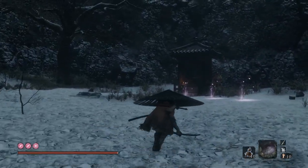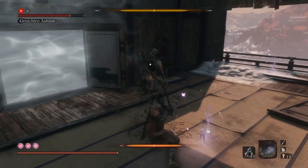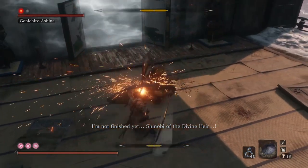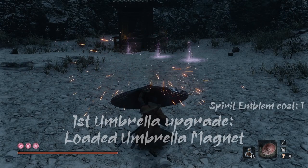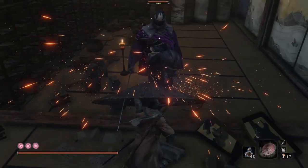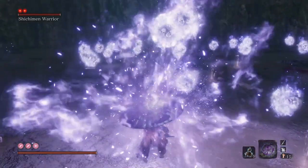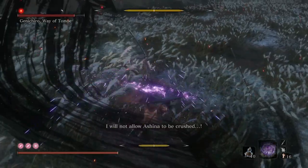Holding the shield out does not cost extra spirit emblems. Using it quickly makes a deflection similar to pressing L1 to block or deflect attacks normally, while holding it out can block attacks incoming from all directions simultaneously — though this method of blocking still increases your posture as normal. The Loaded Umbrella is also very effective against huge flurry attacks, such as Genichiro's Floating Passage or Isshin's One Mind. The Loaded Umbrella Magnet adds the ability to spin the umbrella while held by pressing L1, allowing you to deflect attacks instead of just blocking them. The Phoenix's Lilac Umbrella does the same, but while under it you are protected against supernatural attack effects, including the Headless's attacks, the Shichimen Warrior's attacks, and both Genichiro's and Inner Isshin's mortal draws.